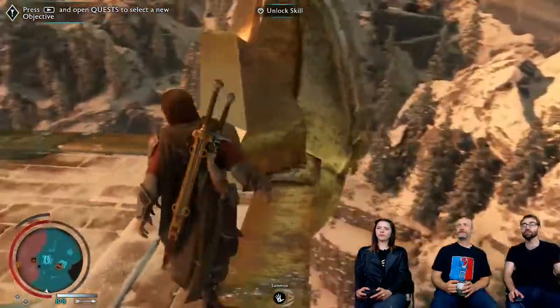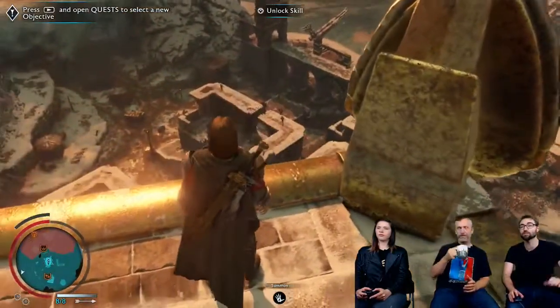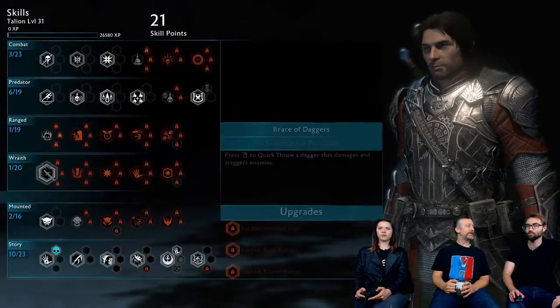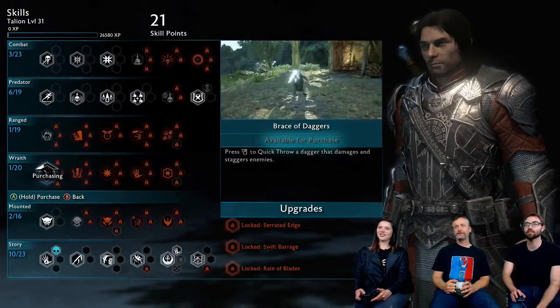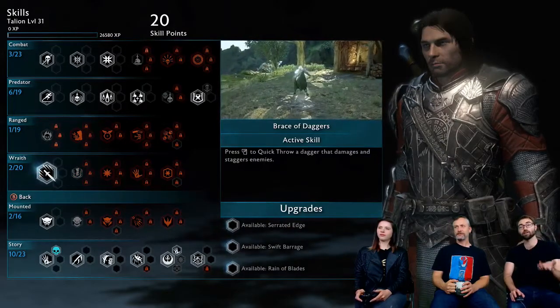So we're going to run around and hang out in this outpost, and show you guys a little bit more on the wraith skills. We're going to start off with one of my favorite wraith skills, which is the Brace of Daggers. So the Brace of Daggers is where you press left trigger to do a quick throw of one of the daggers from Celebrimbor.